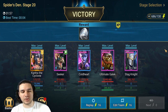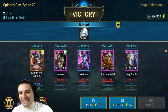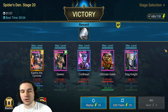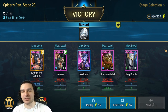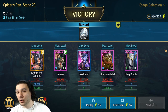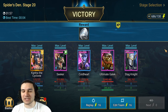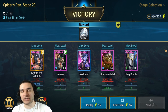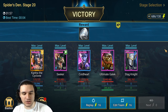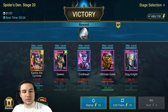Going over the breakdown: we have 173,000 damage from Contra — her role obviously isn't to deal damage. Seeker is at 500,000. Cold Heart is doing a lot of damage at 2.7 million — she did get that extra Heartseeker at the end. Ultimate Galek is the powerhouse of the team with the HP burn effect doing 5.6 million. Stagnite, being the defense down and decreased speed champion, came in with 285,000 damage.